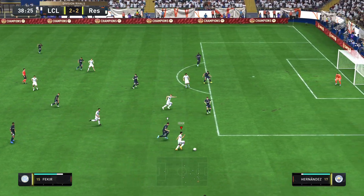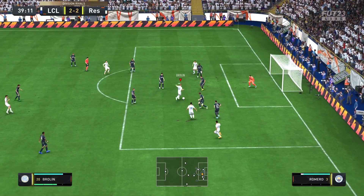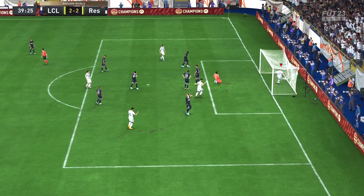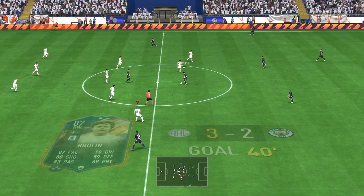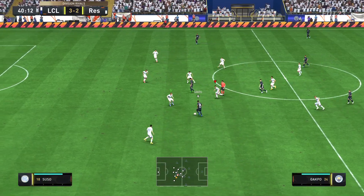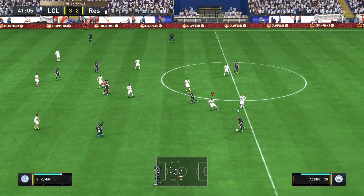That's why you get Fekir — look at the balance! Fantastic. Good pass to Suso, Suso to Brolin. That is why you get Fekir — he's a magnet to the ball. I know he doesn't play CDM, but he's gonna win you a lot of standing tackles and that's gonna lead to a lot of goal opportunities. He's just overpowered — that's just how he's built here in Ultimate Team.